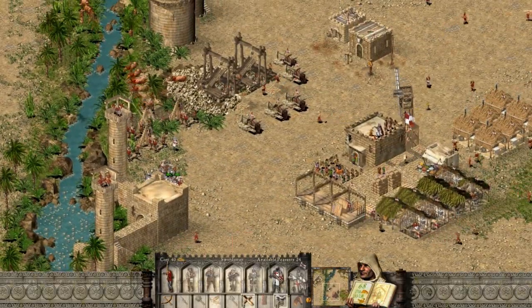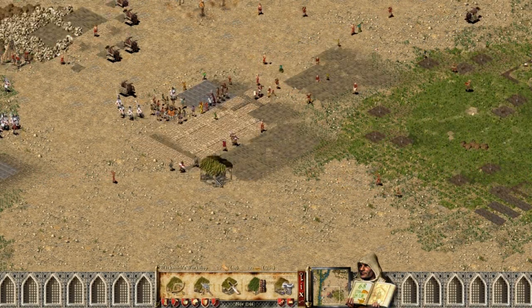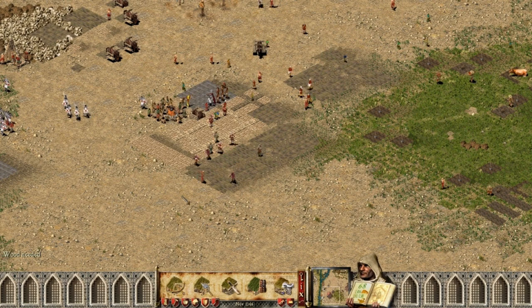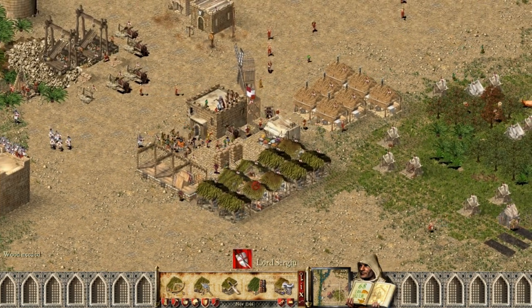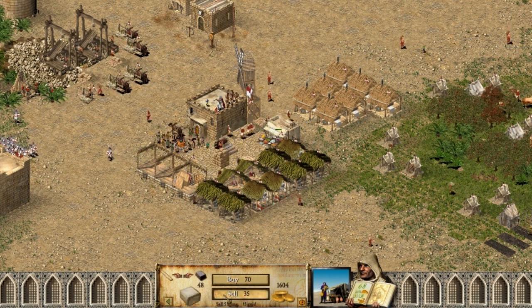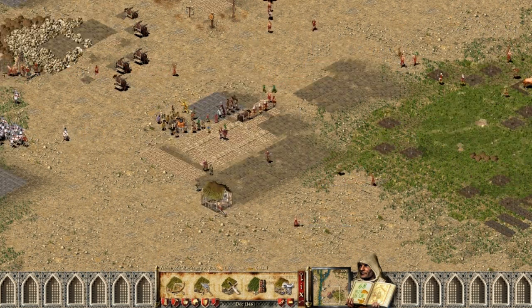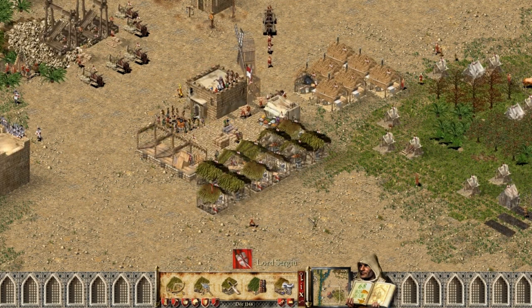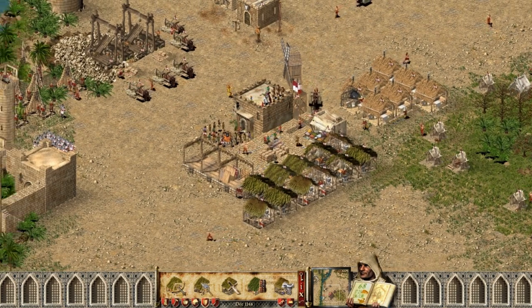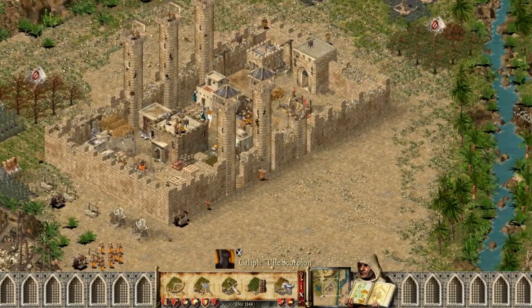My army is ready to take this guy down. Wood needed — come on boys, bring me some wood, or I should buy it myself. I sold a big quantity of wood. Now I want to make more fletcher workshops — they turn the wood into bows, and bows are more expensive to sell.